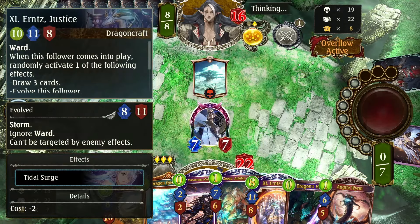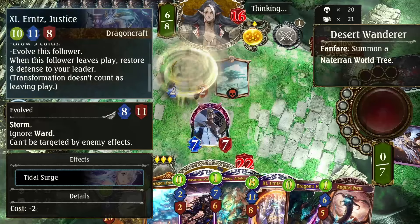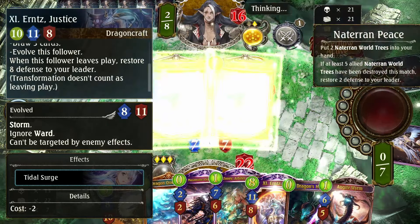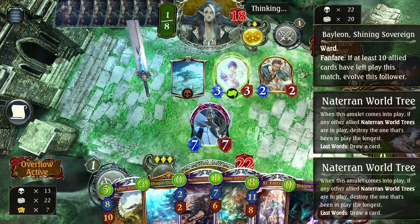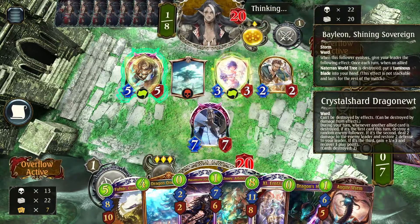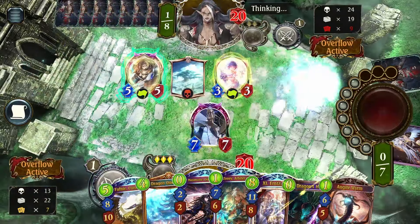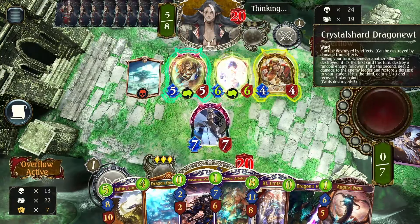It's a bit hard to find. What does Urns do? I don't even know what this does. Activates one of the following effects — and for at least play, restore 8 defense. If she evolves she gets Storm. Okay, interesting — she can randomly just evolve itself, that's pretty funny. There's the Baleon from them.